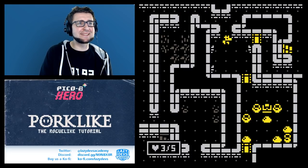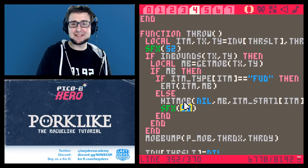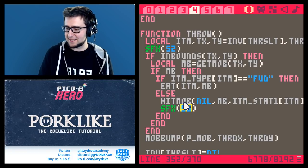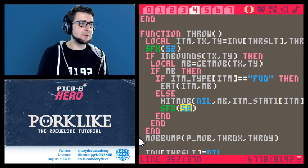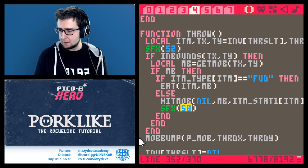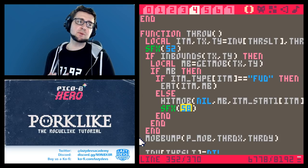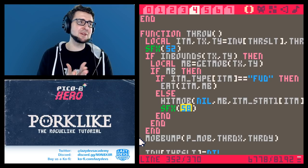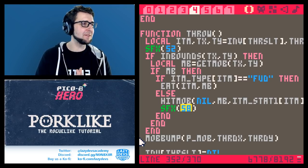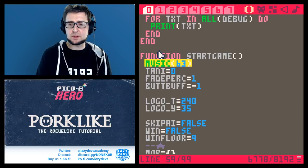Interesting — the slime was surprised by us because we were in the area with the fog, so it couldn't actually see us. This leaves us at 6,770 tokens. That's amazing — when I programmed this the last time I was at 8,144 at this point. Feature-wise we're almost identical, so we saved over a thousand tokens through optimization. I'm really proud of us — this is pretty amazing.